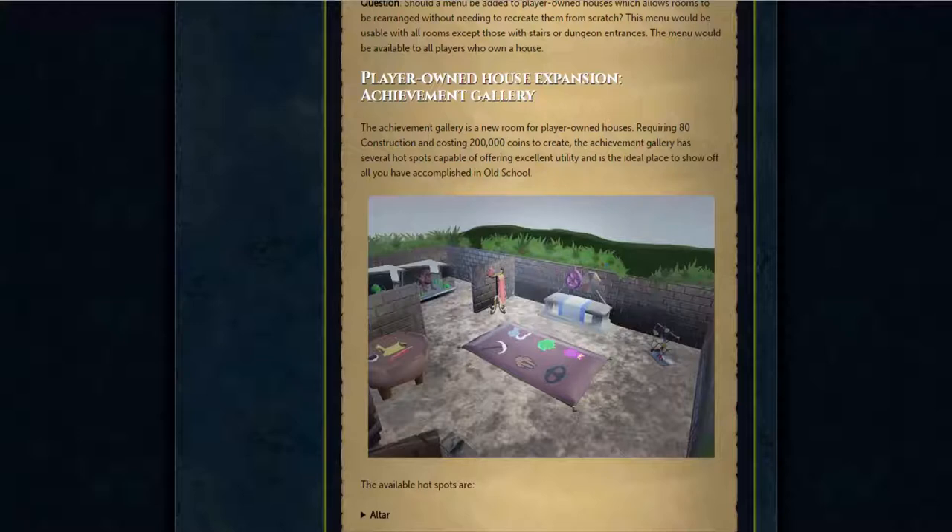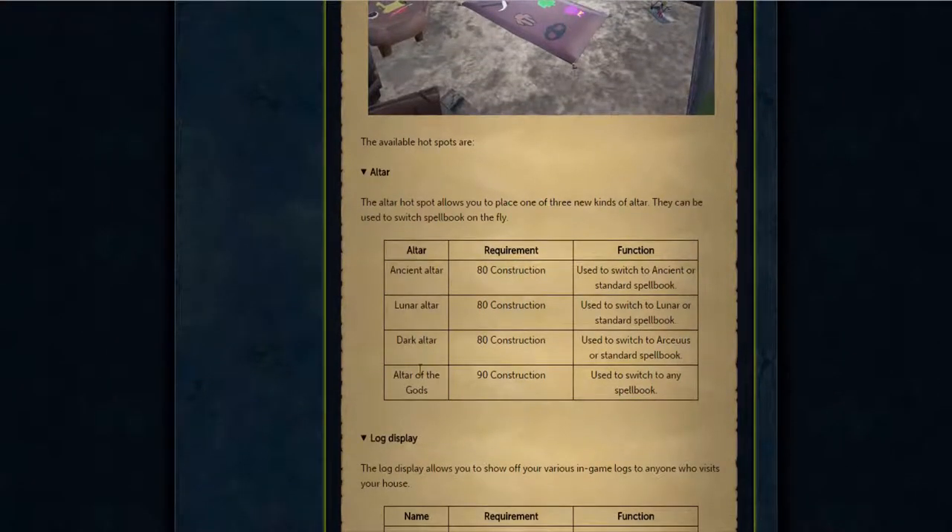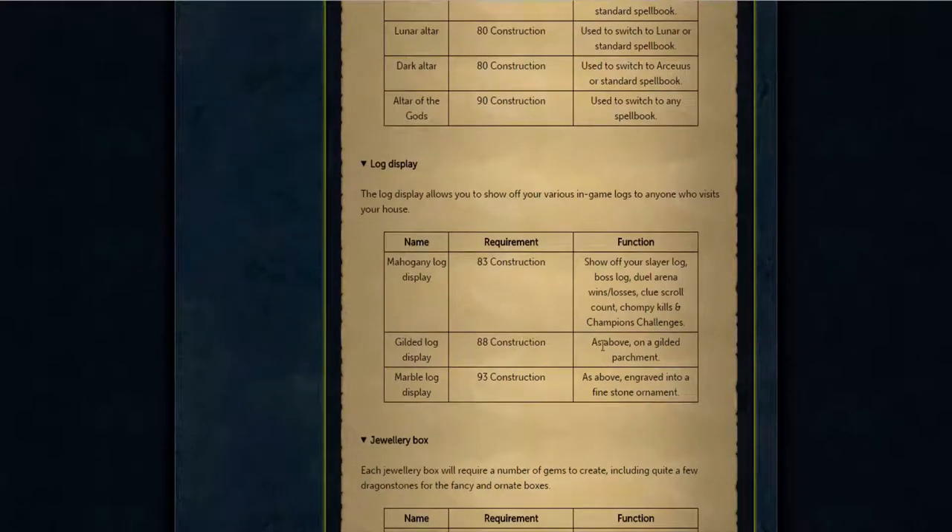By looking at this picture I thought, no way — I recognize this altar. And yep, they're releasing it. You will be able to switch your magic book in your POH. It's awesome. As you can see there's the altar, and you can basically have any altar you want, or you can have one altar that has every single prayer book. But obviously, 90 construction required.